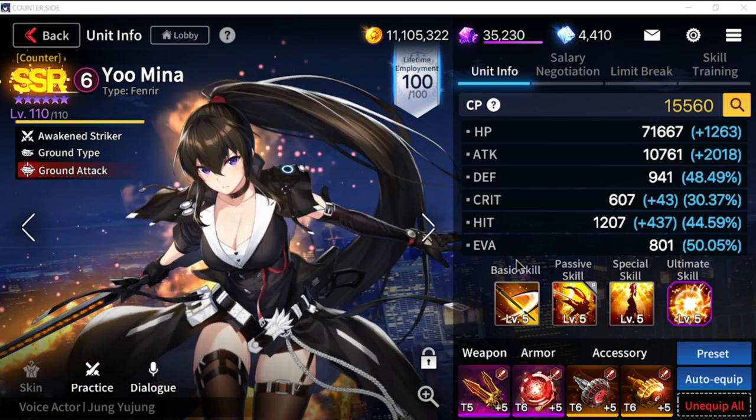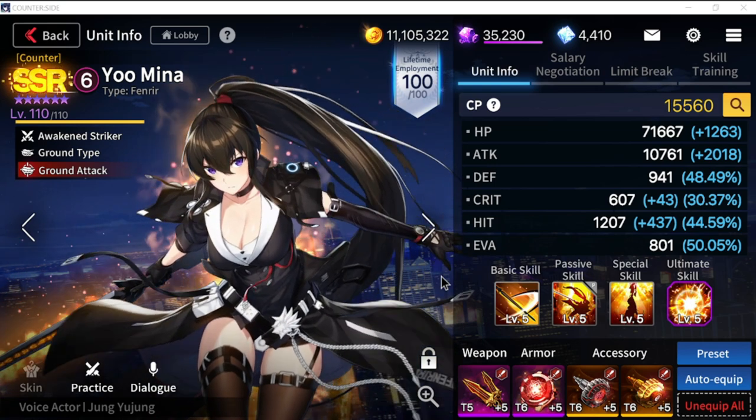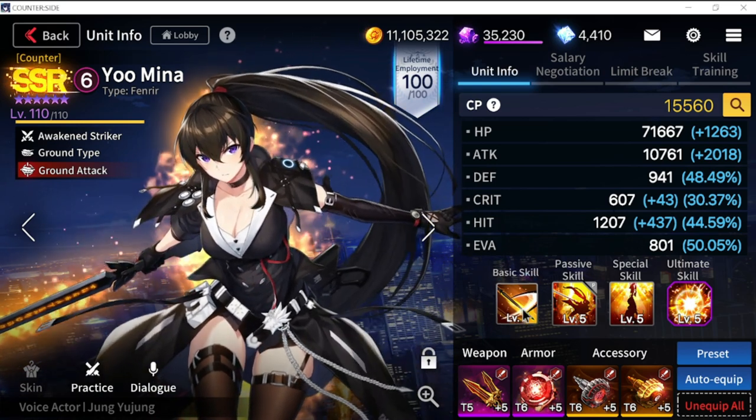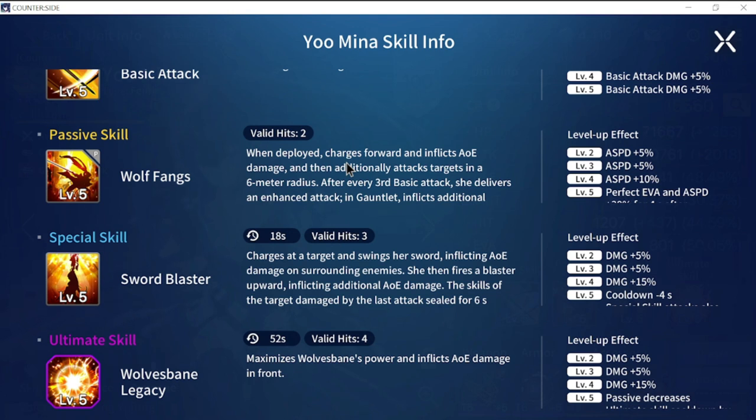Let's review Yumina first in terms of the buffs she got with the recent update. Her basic skills stayed the same - the ones that got buffed are her passive, special skill, and ultimate skill.